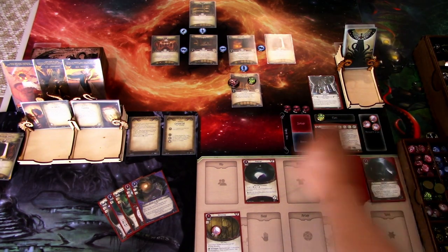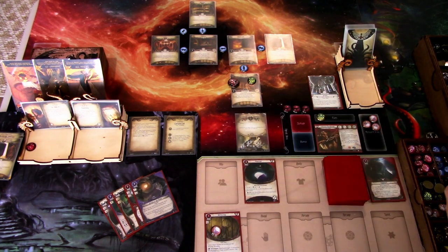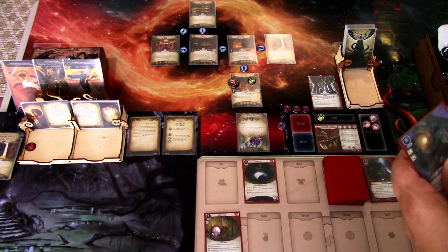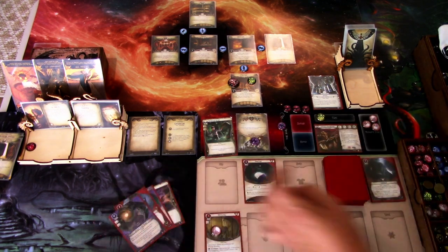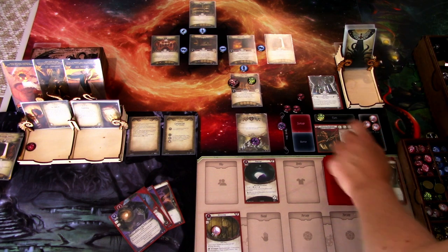We add Doom to the agenda. The encounter card is a Swarm of Rats. I think we can deal with that. First action: we will punch the rats. I commit Unexpected Courage since we're losing all of our cards anyway. We are fighting four versus one. We draw a Skull — minus one, but since we don't have three or more horror on us, we succeed. The rats are dead.